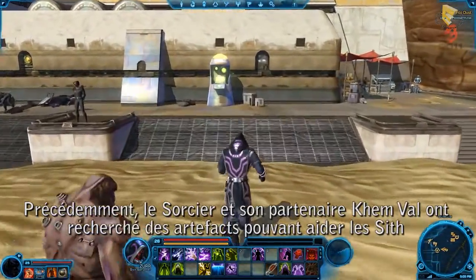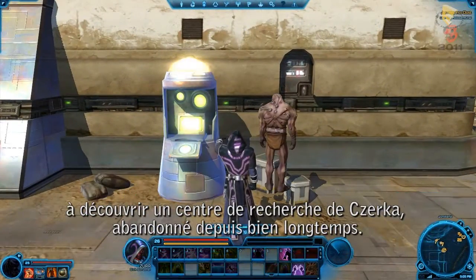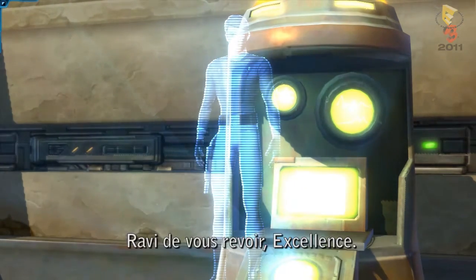Leading up to this point, the Sorcerer and his companion Kemval have been on a hunt for artifacts that can help the Sith locate a long-abandoned Zerka research facility. Having found the artifacts, the Sorcerer is about to check in with the research team using a nearby holoterminal.